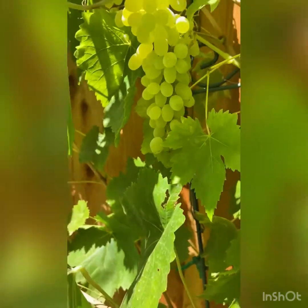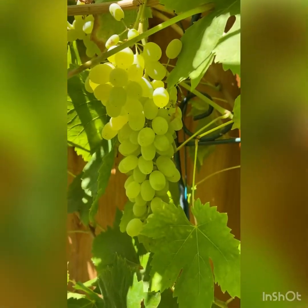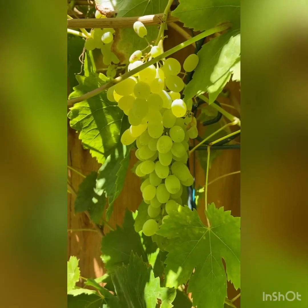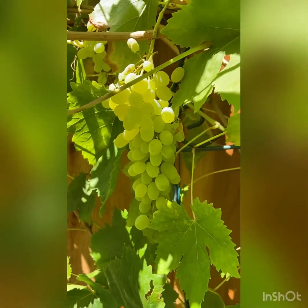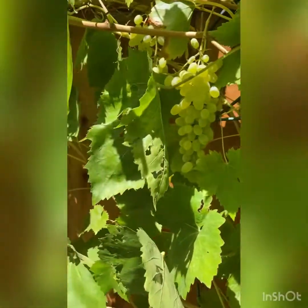So this grapevine has some very unique characteristics by nature. It climbs using tendrils. It creates its seeds making this fruit called grapes, which is seed inside. There are little flowers if you're looking at this plant in the spring but we're looking at it in the late summer so you're seeing the fruit. There's another close-up of the tendrils. So go out, go in your backyard, go to your local park and do some exploring.